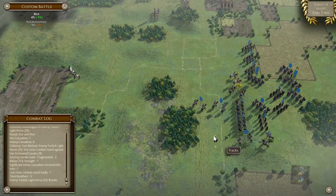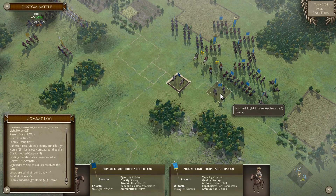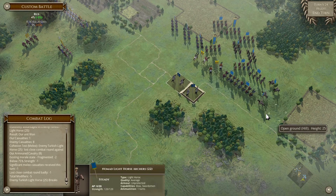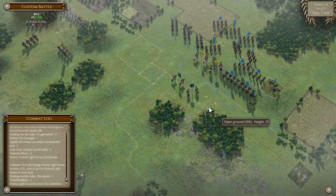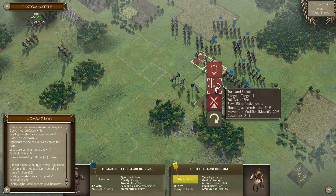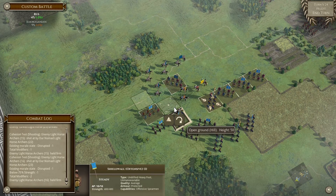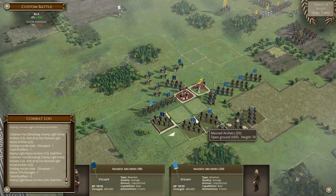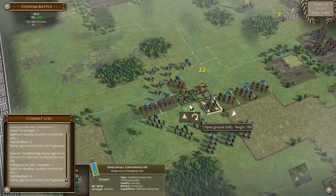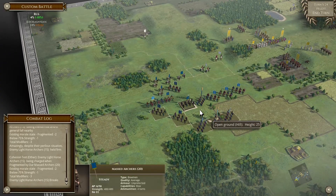We'll start with the left flank. All we need to do here is make sure we get some disruptions going. He has hold firm, which is fine. We'll move up here, and that allows us to shoot. Fragment - and another fragment. Now it's nice and easy - we're gonna charge and break, charge and break. Our left flank is completely cleared.